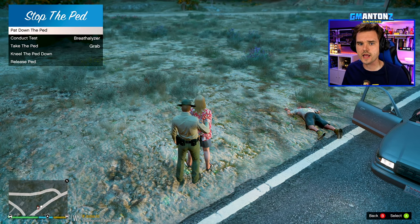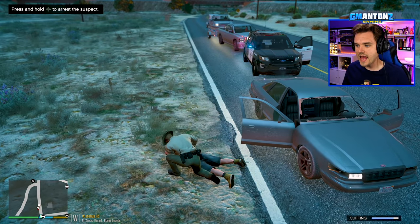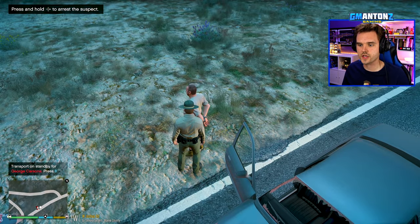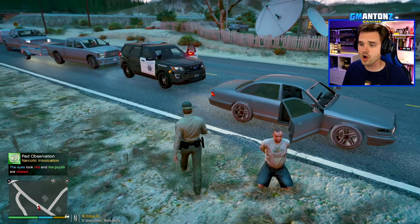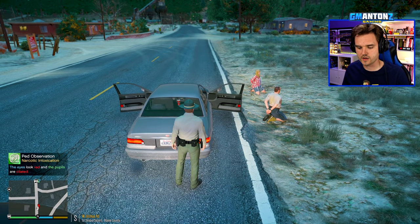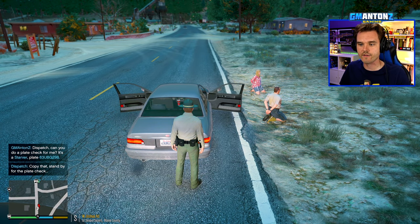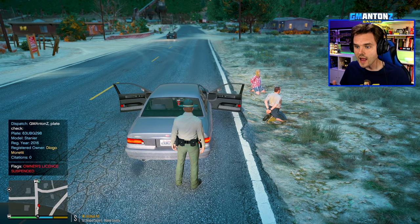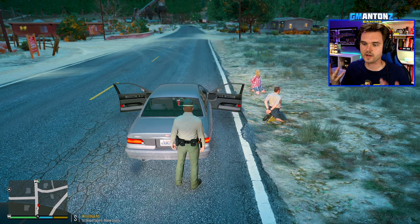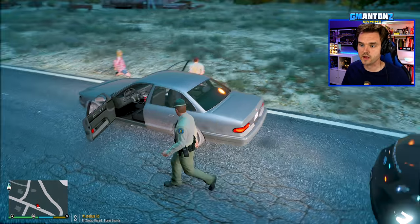Let's run the plate. Dispatch, this is 3 Adam 10 — I need a 1028, marker is Union Boy George 298. Still registered to Diogo. He's got a suspended license. So what happened to Diogo? I thought he was in the car. Probably when I go to edit this video it's going to be the two people in there and I'll feel so stupid, but I swear Diogo was in the car when I originally pulled him over. Let me give the car a thorough search.